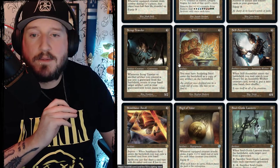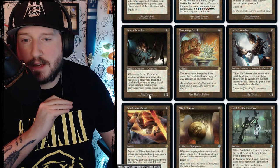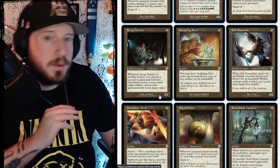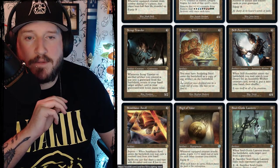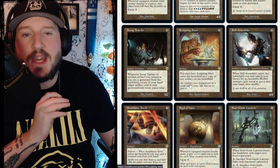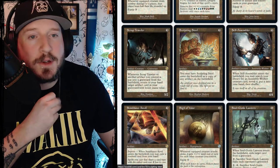Scrap Trawler is three colorless for a 3/2 artifact creature construct. Whenever Scrap Trawler or another artifact you control is put into a graveyard from the battlefield, return to your hand target artifact card in your graveyard with lesser mana value. Sculpting Steel is three colorless for an artifact — you may have it enter the battlefield as a copy of any artifact on the battlefield, not just one you control. Anything you want — the world is your artificial oyster.